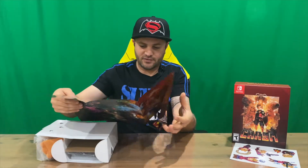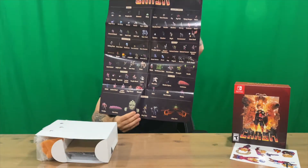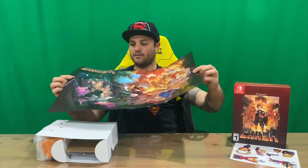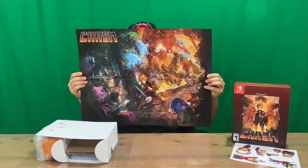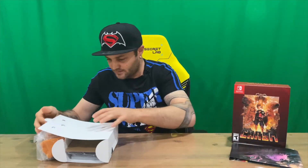Next up we've got a double-sided poster. This side here looks like it goes through all the enemies, which is quite cool — something different, haven't really seen that one before. And we've got a nice horizontal piece there, so choose your side for that one.